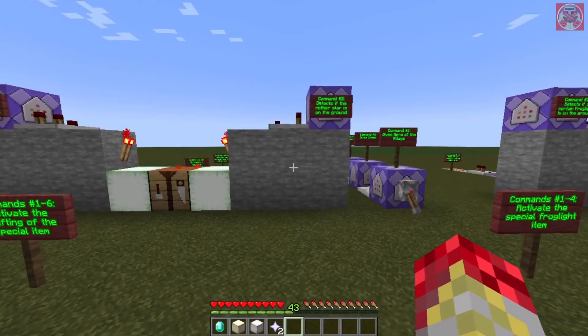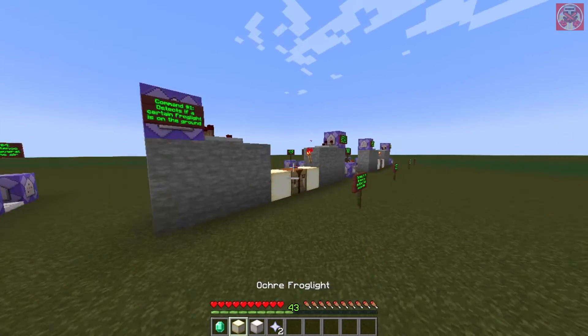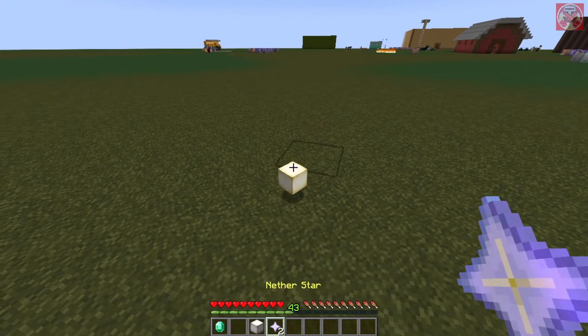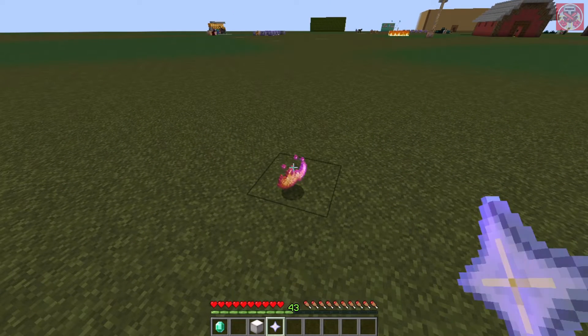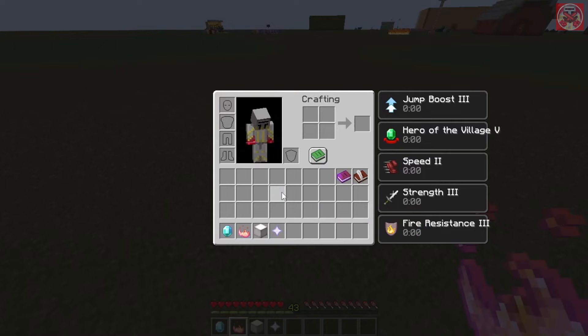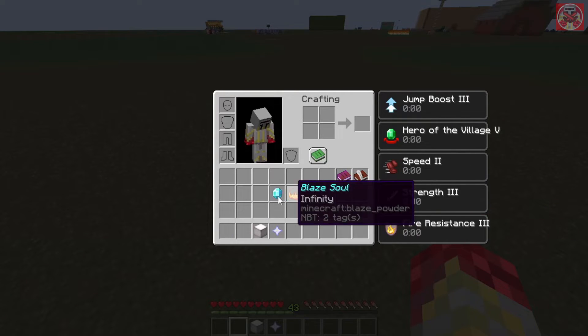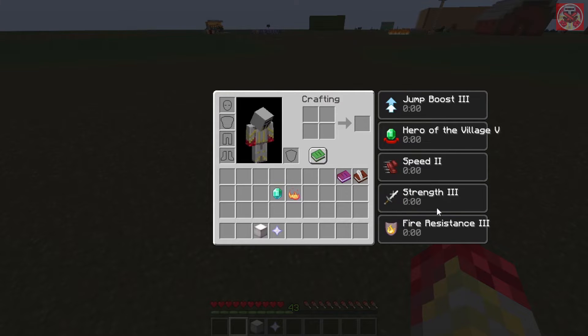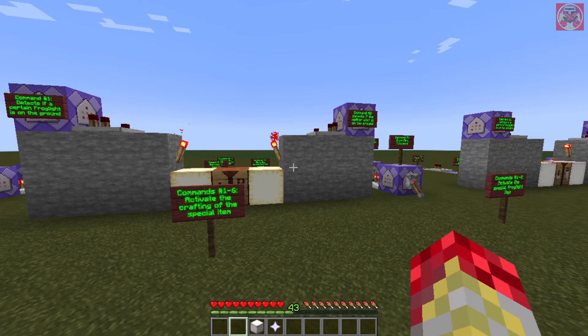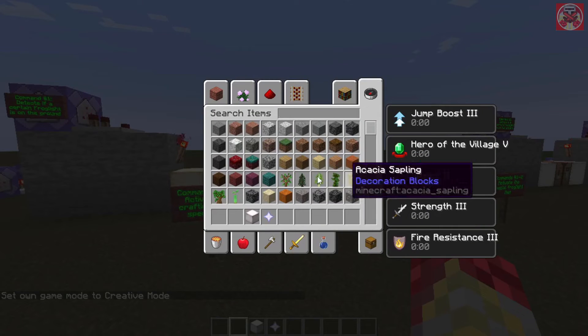Okay, so that's for that frog light. Now we're going to move on to this frog light. You just need this type of frog light and a nether star, and you get the next item called the Blaze Soul. You can have this anywhere in your inventory for both designs. You get Strength 3 and Resistance 3 for several seconds, infinitely. And there's also one other thing I've added to this.